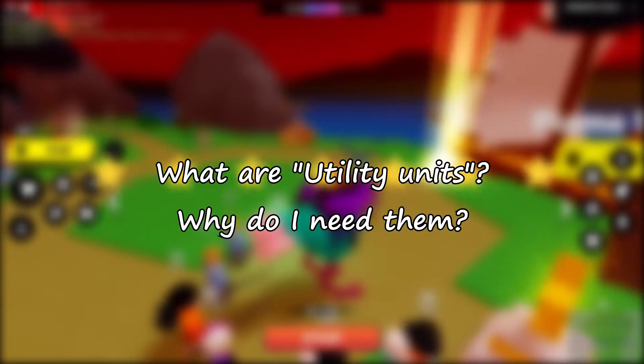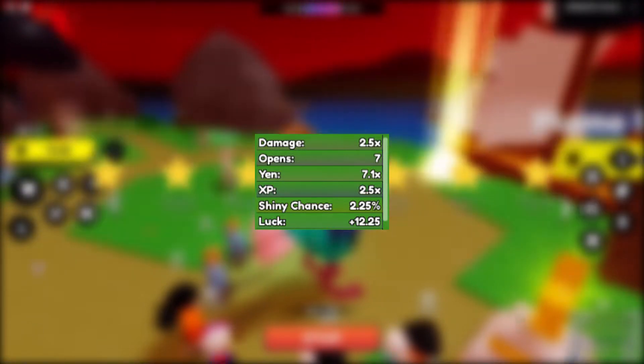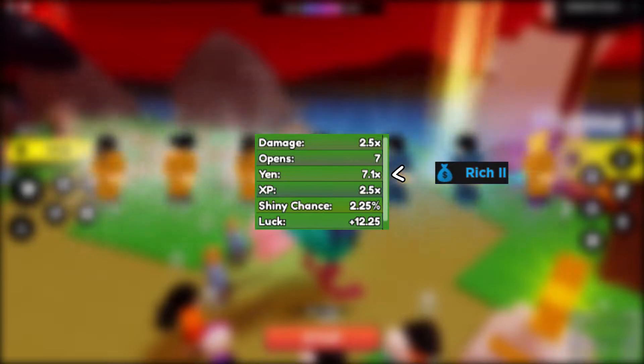When talking about utility units, your first questions might be: what are utility units and why do I need them? Those are great questions to ask because it's good information to know when you're playing this game. Utility units are units used more for their passives' effect on player stats and not necessarily their damage. An example would be units with rich passives, increasing your yen multiplier, getting you more yen when you collect it. The reason you want these units is to get bonuses like more yen from your kills to improve your game experience.